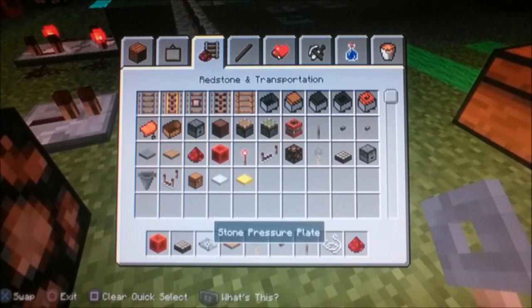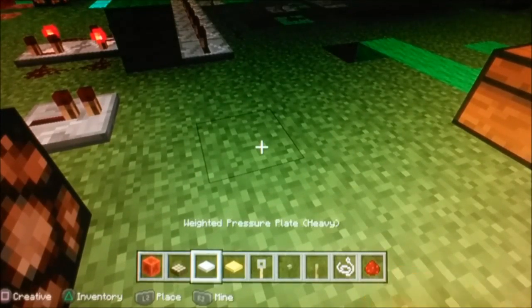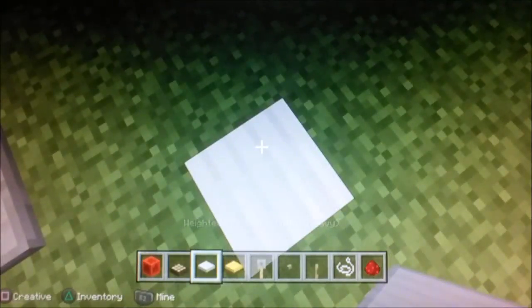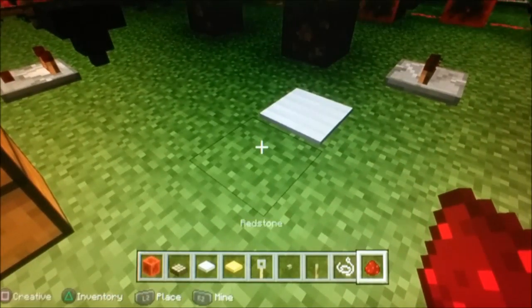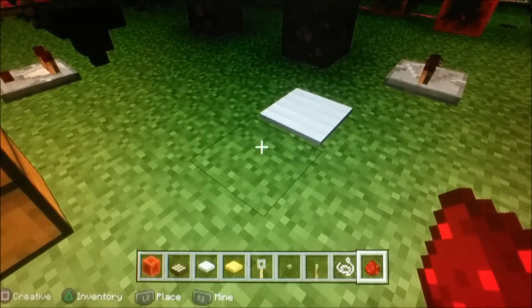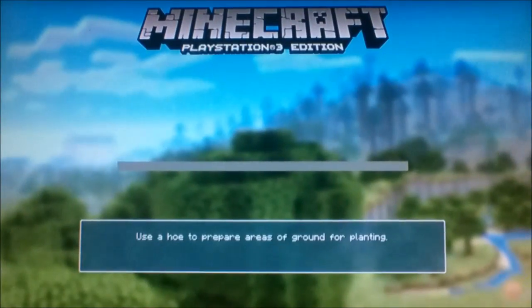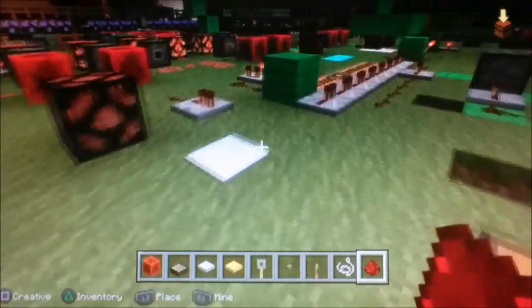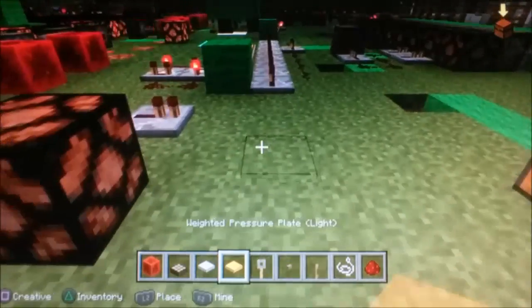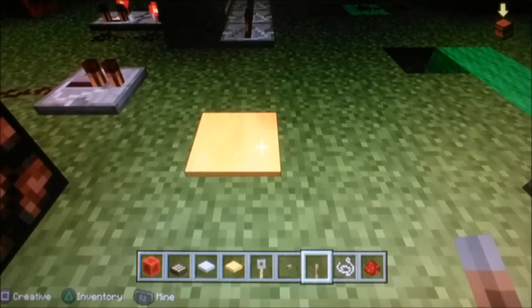I also need to show you some other pressure plates. One's made from iron and one's made from gold. A lot of stuff has to be on the iron one — like about 10 stacks of 64 — just to get it to 15 blocks of Redstone power. And the gold one: just the simplest thing that goes on it will emit 15 blocks of Redstone power.